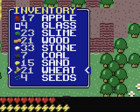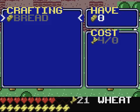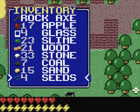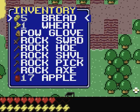So now I've got some wheat. I can walk up to the oven - I had it in hand so I couldn't use it. So now I have bread as well as apples, and those are the two things that can heal you. Apple heals one, bread heals two.